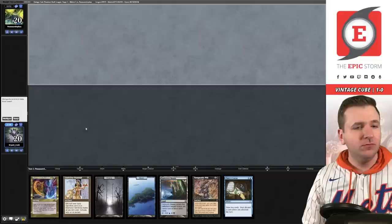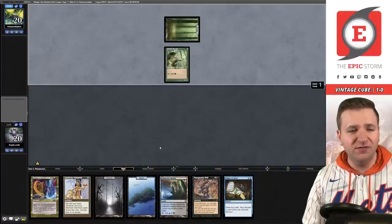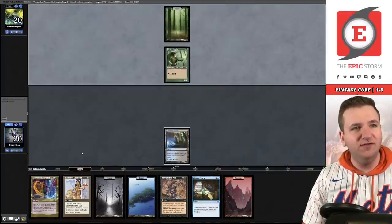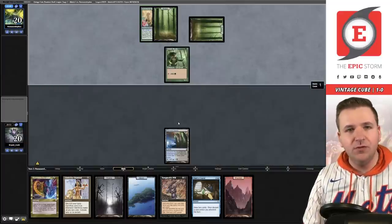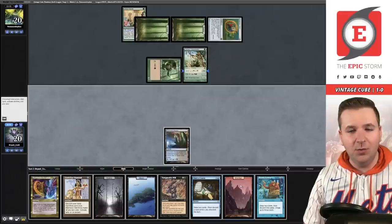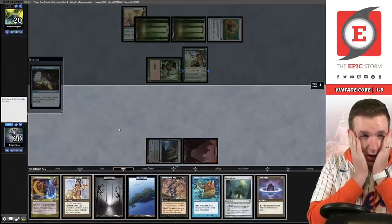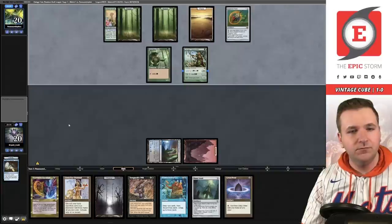Game number two — we're on the draw. I'm going to keep this. We have the interaction of Lion's Eye Diamond plus Yawgmoth's Will for a ton of mana. We have Chart a Course — this hand just seems great. We even picked up Expressive Iteration if we decide that's the path. Mountain for Expressive Iteration, Utopia Sprawl — they choose white, Coalition Relic. Fast start: Dryad of the Ilysian Grove, two cards remain in hand.